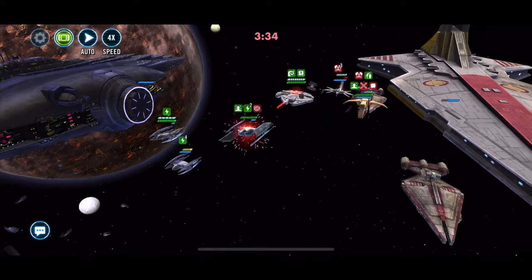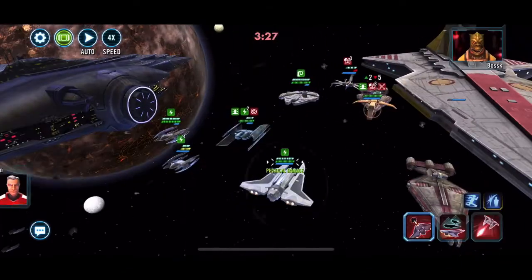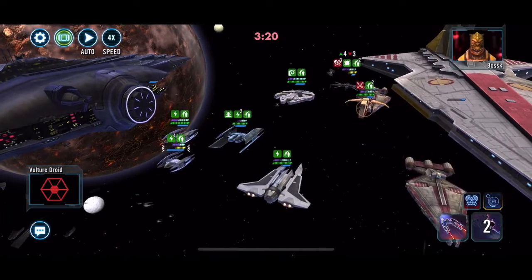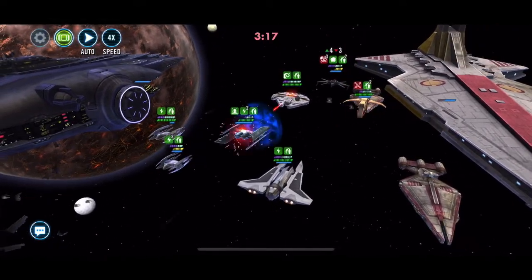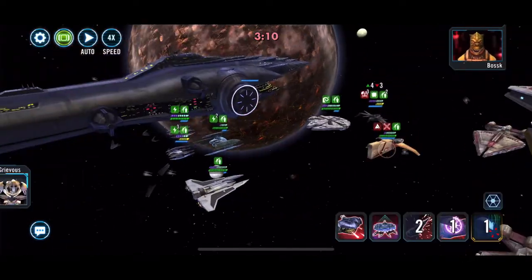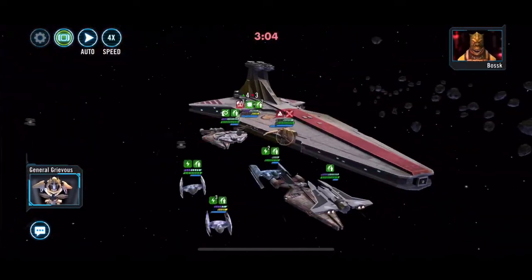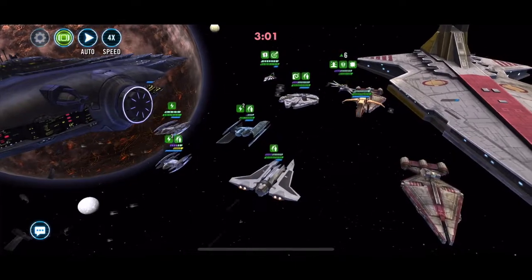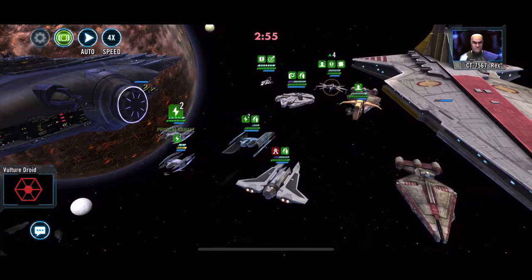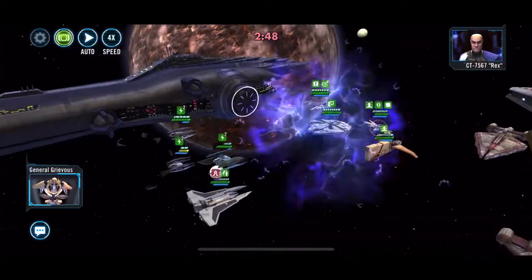I've got a Relic 7 IG-11. My IG-2000 is pretty buffed — I think it's 190 speed. Bring that in, and then — just because I was a pillock and relicked both of Gauntlet's pilots — I'm trying out Gauntlet instead of Plo as a cleanse, and you get the added benefit of the ability block as well. Here, Plo has come in but we're quite far down the battle now.